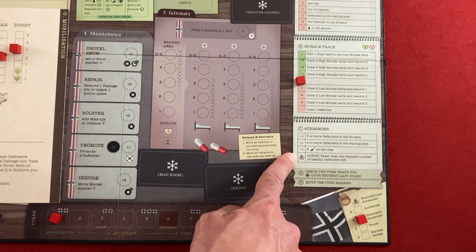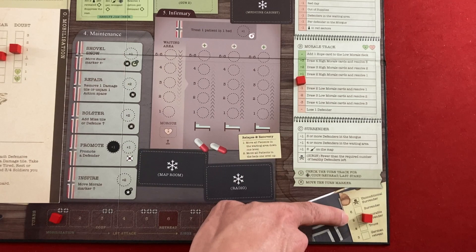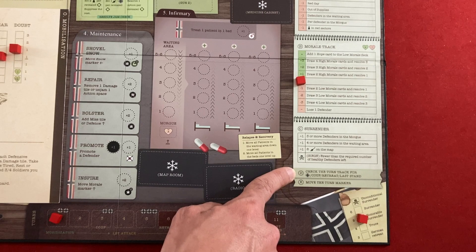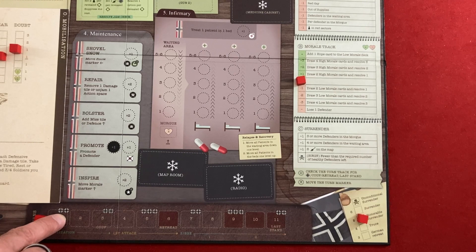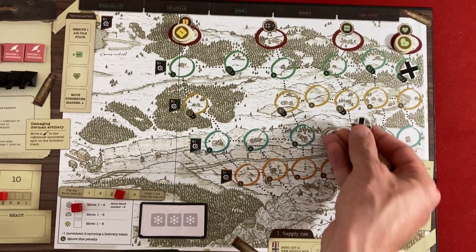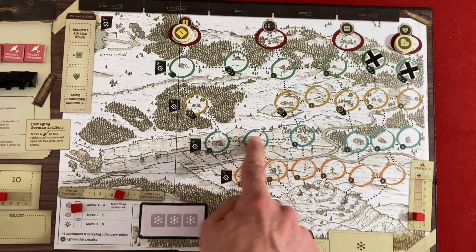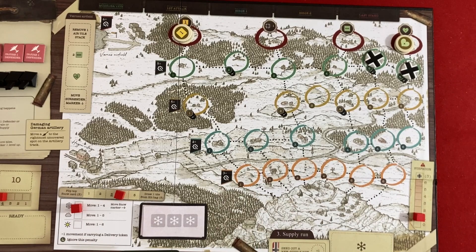The surrender marker goes up one if you have three or more defenders in the morgue, four or more awaiting and dying, or all six German artillery on the supply map. In the siege turns you immediately lose if you don't have enough defenders left. Then we check the turn track and move the turn marker. We have two German patrol icons to place on the map — a five and a six — the six is blocking access to the supply route I just opened. During mobilization they go on green spots; during attacks on yellow; first siege on blue; final siege on orange — they get closer and muddle your movement even more.